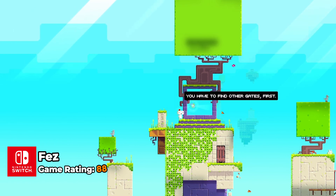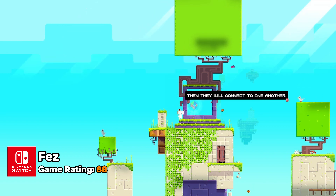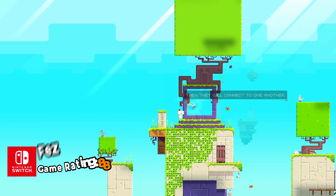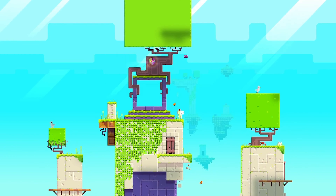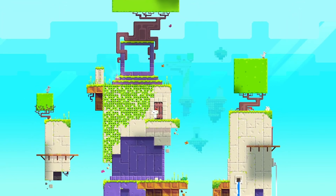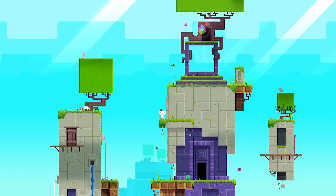Fez is celebrated for its innovative gameplay that seamlessly integrates 2D platforming with a 3D perspective shift, creating a unique puzzle-solving experience. Players control Gomez, who discovers his seemingly 2D world is actually a 3-dimensional environment which he can rotate to reveal new paths and solve spatial puzzles. This mechanic not only challenges players to think in multiple dimensions, but also beautifully complements the game's pixelated art style.